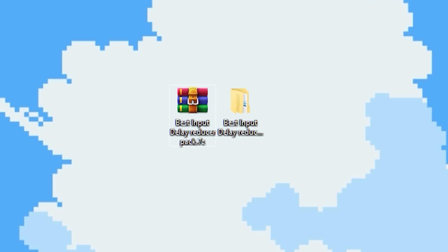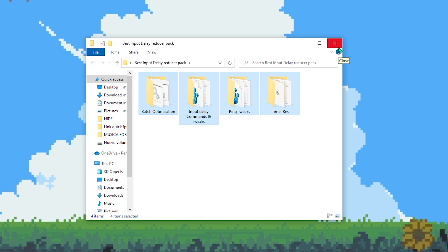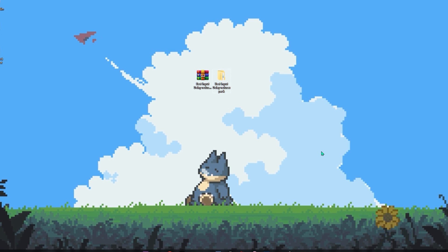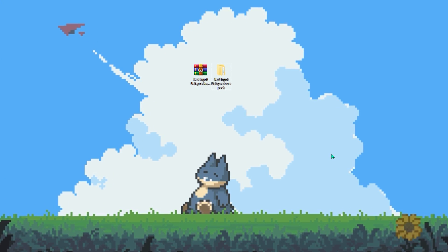So what I'm gonna do is go ahead and close Fortnite. Once over here, as you can see, this is the pack that we're gonna use for this video. If you open the pack you can see we're gonna have four simple steps to follow in order to get the lowest input delay on Fortnite. What we're gonna do now is change some settings on Windows that will help you get the lowest input delay possible.